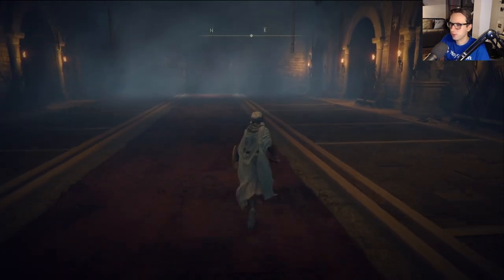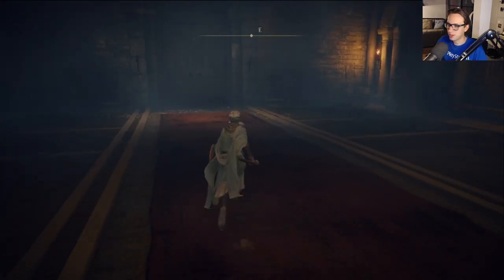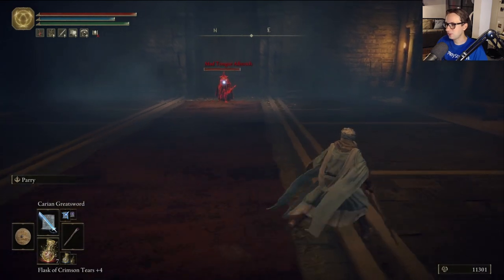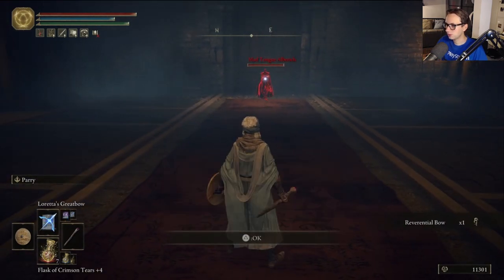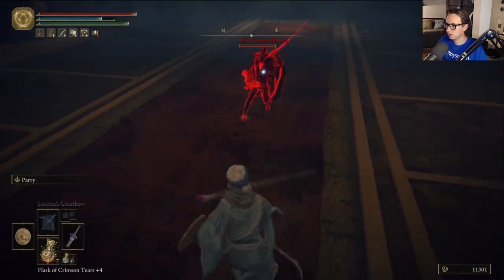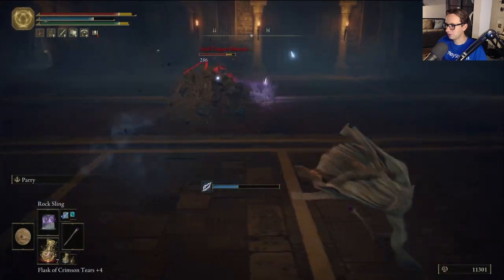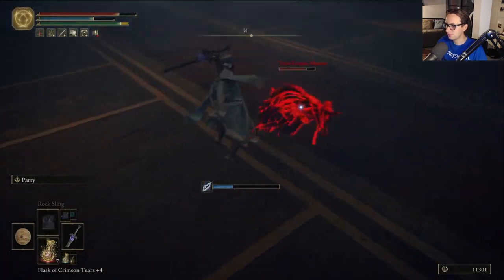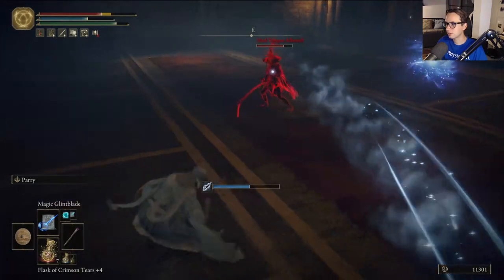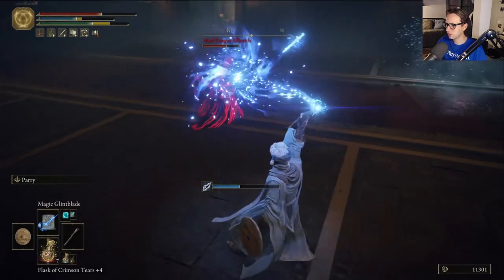I didn't show this, I think, on my first playthrough, but there's a little sort of segment here where you get invaded. I think it doesn't lead to any sorcery spells, but it's like a proper duel, which I would do if I had the gesture. This guy has some frostbite spells which I have thought of getting — I think that's Frozen Glintstone or something. I think we're going to be getting those spells.